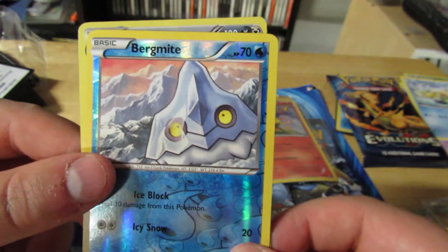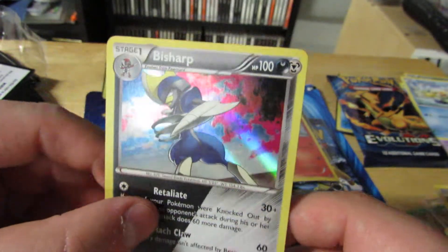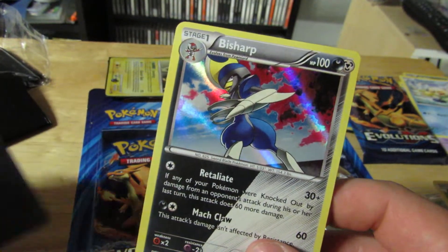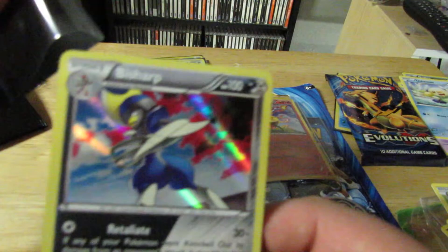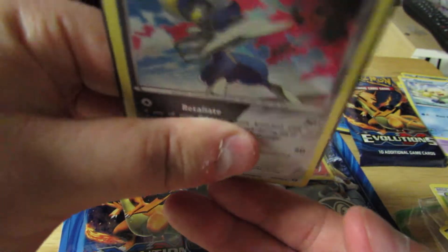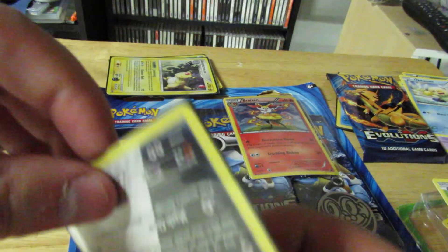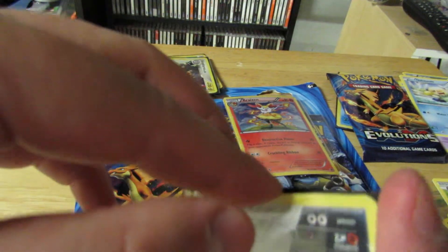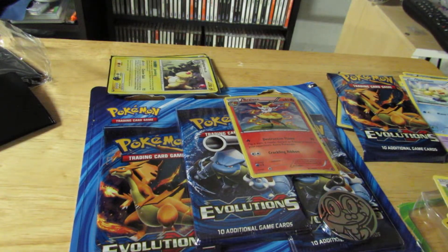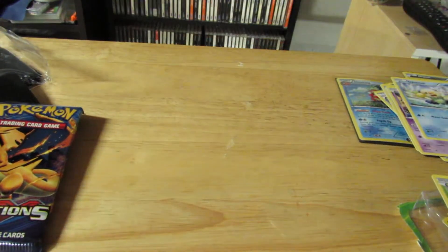We got Bergmite for our reverse foil, that's pretty cool. And then — ooh, foil Bisharp! That's pretty dang nice. Let's sleeve that up. I didn't mention it before, but you want to put your rare or foil cards into the sleeve upside down, so that when you put them in a binder, no dust gets through or anything like that.